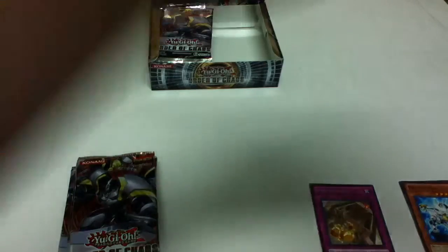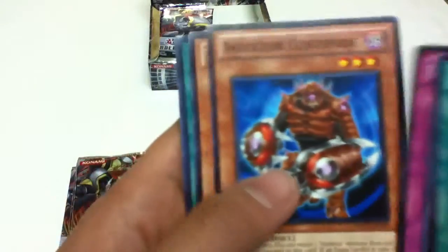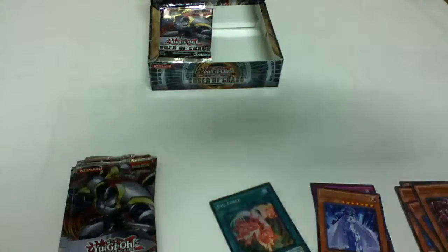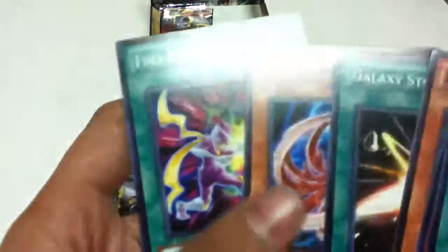Next pack. Double Defender, Evolta, Ilias, The Huge Revolution Is Over, Insector Centipede, White Knight Queen — nice. And Evo Force — a super rare. Some more Flame Armor Ninja commons. Ninjas are pretty cool. I actually really like this pack. I might be getting a second booster box. Insector Orb, Shockedopolis — not bad. Good commons and a super.